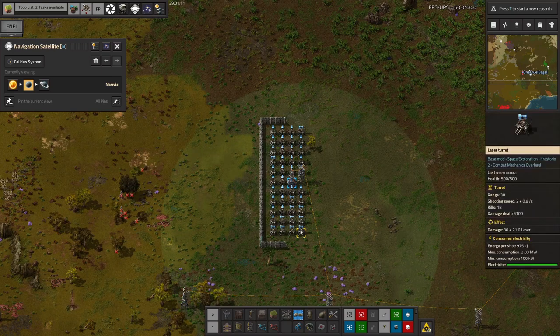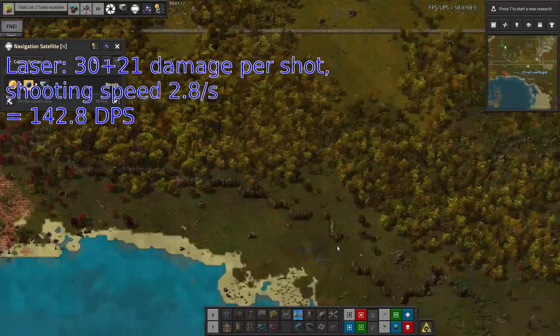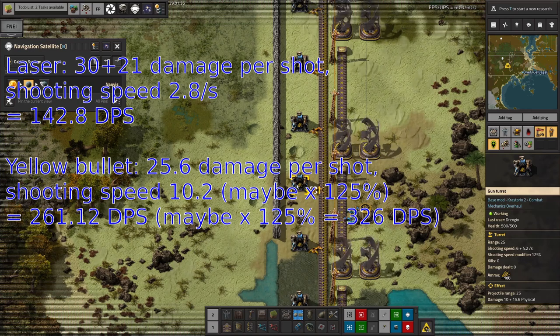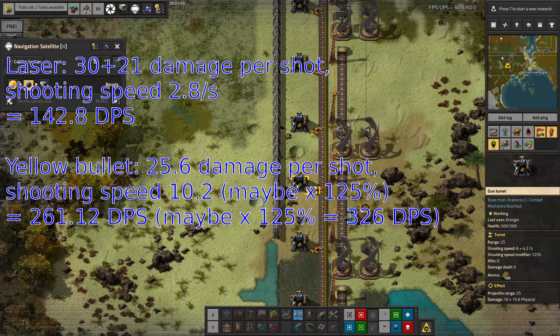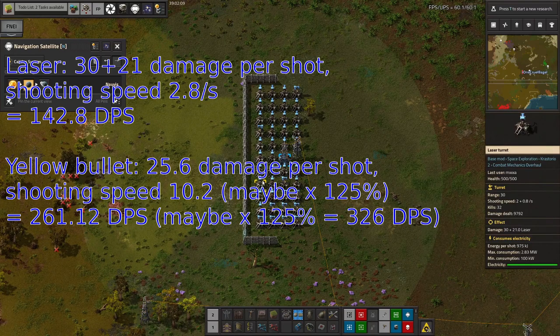So laser turret damage is 30 plus 21. For bullet turrets: 10 plus 15, with a shooting speed of 10 per second plus 125%, so that's at least 250 damage per second. The laser turrets have a shooting speed of 2, but do 50 per shot, so it's 100 per second. So I was right — the laser turrets do cause less damage.